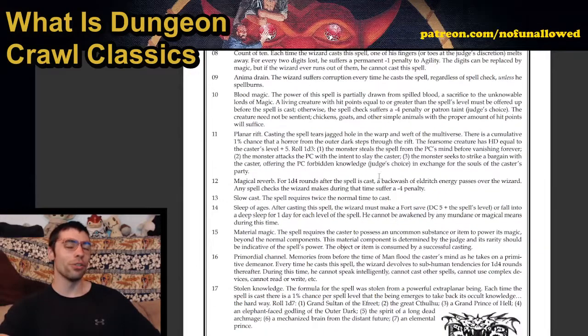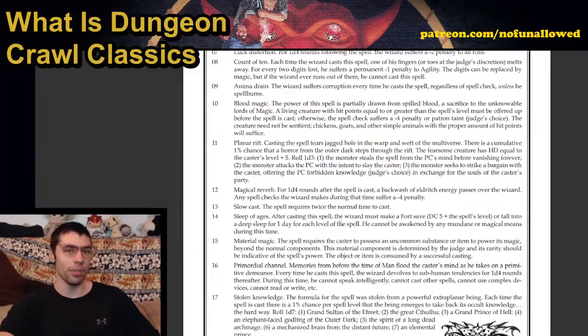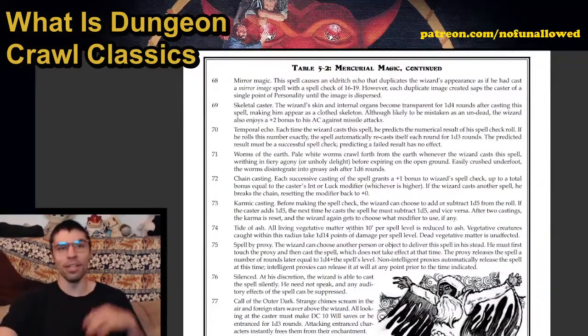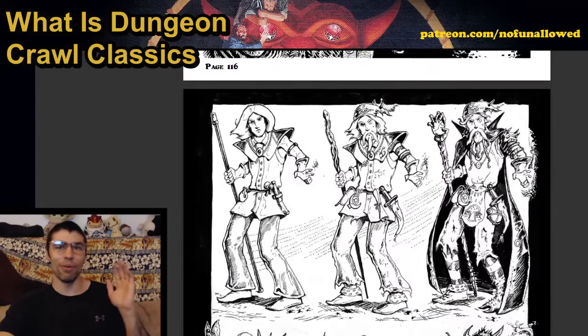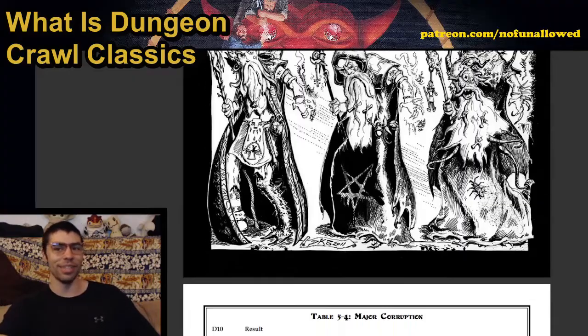Something really cool: whenever you learn a spell, you roll on a table, and your spell could potentially be awesome when you cast it — or not great. That's just a part of the mercurial magic — if you learn that spell a certain way, all of a sudden it can do crazy wacky things. We get corruption as mentioned before, showing the progression from a good-looking individual going crazy, crazier, craziest, and then completely wacky.